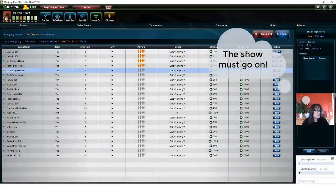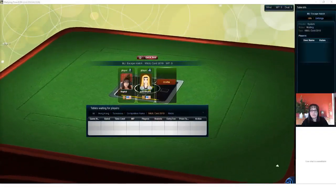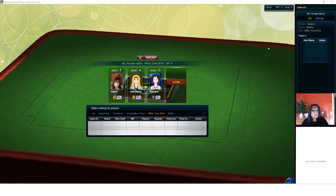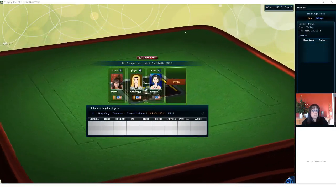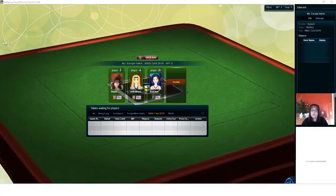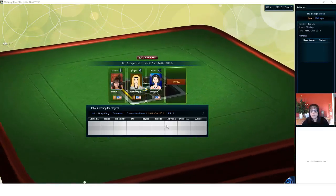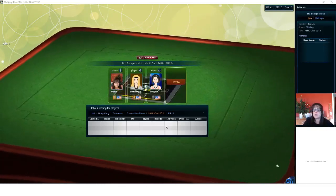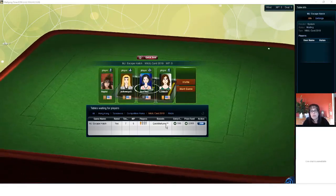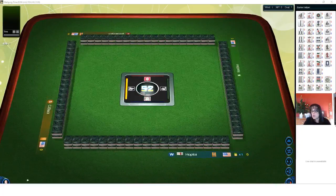I'm going to go ahead and join a game. We have a player — we just need two more players and then we can play a game. For some reason, my chat is not functioning for the repost, so I'll do my best to communicate what is going on in chat during the livestream. We're playing American Mahjong using National Mahjong League rules — still on the 2019 card. The new card doesn't come out until April. I usually get my card the first weekend in April, so we're going to be on the 2019 card for a couple more months.